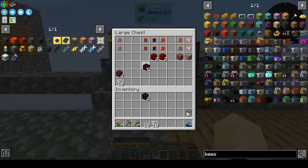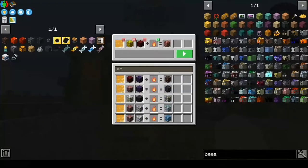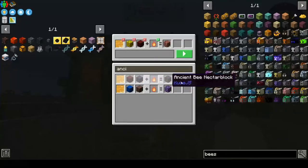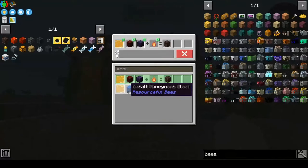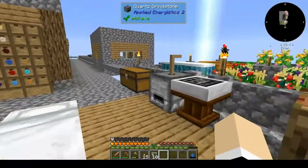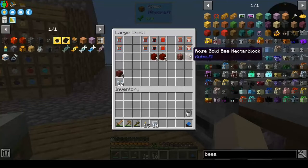We need the ancient nectar block — ancient nectar block, obsidian, and nether. There is that. It can also be used for manulin. So we're gonna need that. We can put ancient, pigment, and rose gold together, so we'll do that.